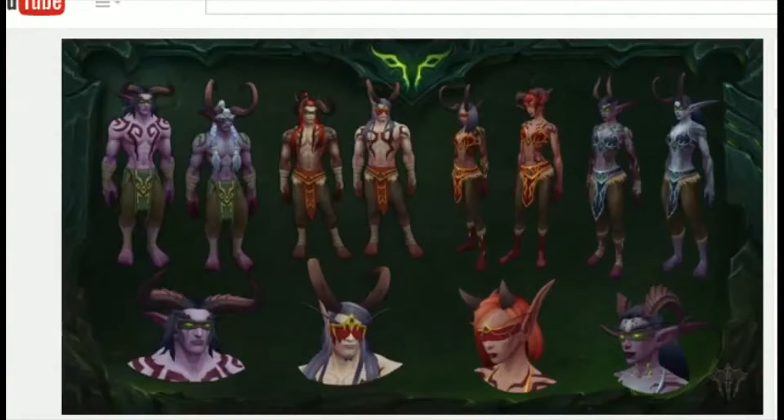We have skin variations — some of them scaly and demonic, others normal. And then finally, we also have the different types of eyewear. So you can have the traditional Illidan-style eyewear, or you can have a veil, or some other different kinds of looks.